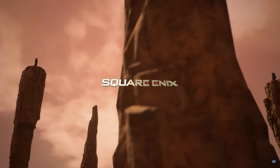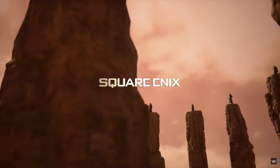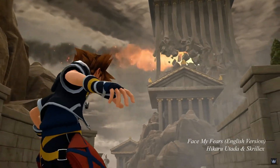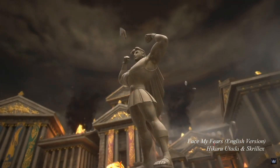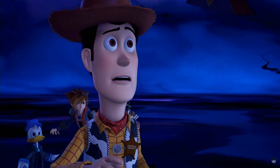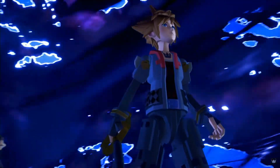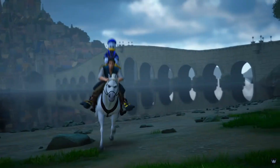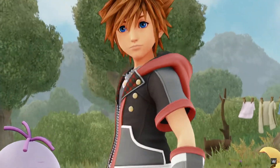Red Dead Redemption 2 Ultimate Edition is currently 70% off at £26.99, but you'll have to put in some serious hours — 200 to 300 hours — to get all the achievements. If you're looking for a really good open world game that's hyper-realistic to what the old West would have been like, this is definitely one to check out.